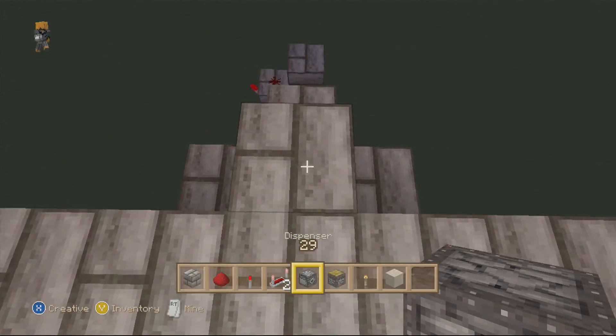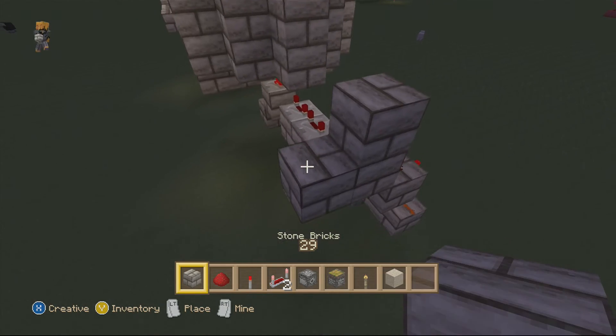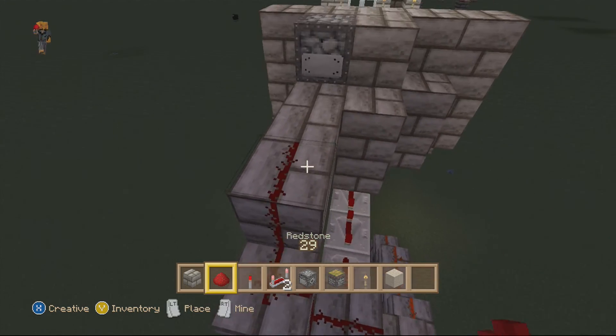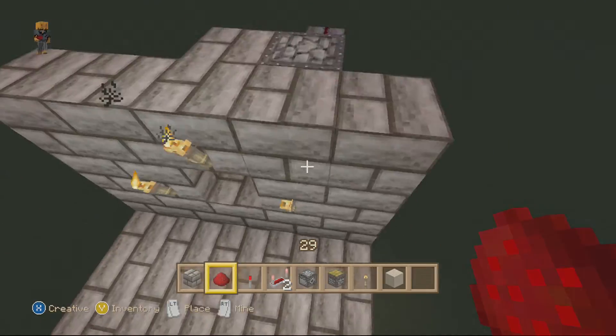Now to hook up the dispenser, you want to go at least on the other side right here, place down a dispenser, and you want to build from here and hook up the redstone to this dispenser. And in this dispenser, you're going to put in whatever item you want — like a bow, a sword, put anything you want in there.